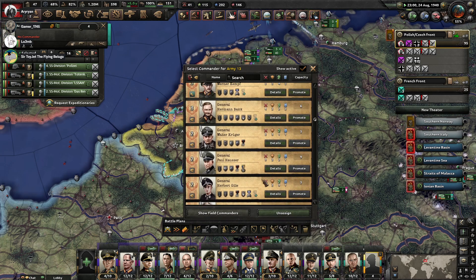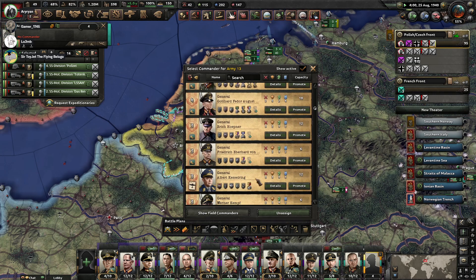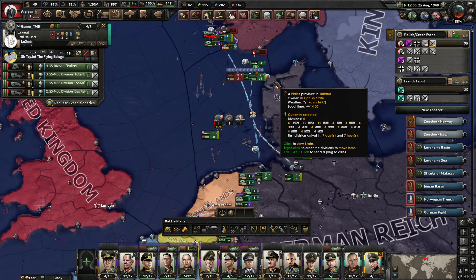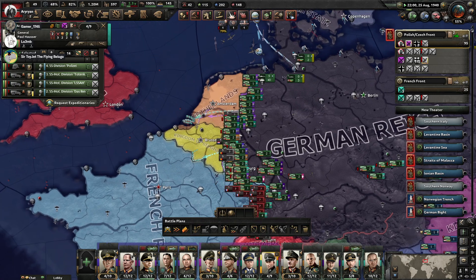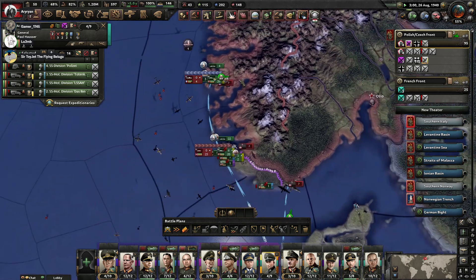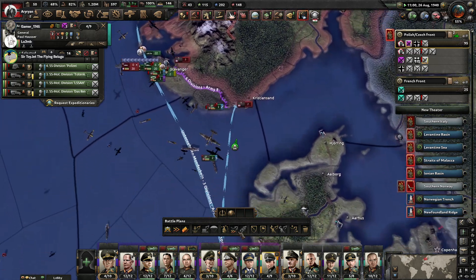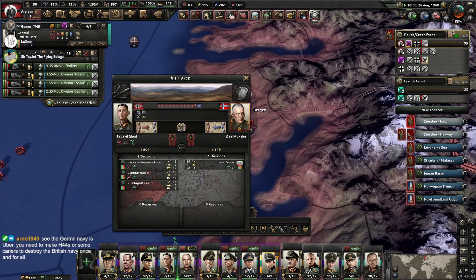I don't count battlecruisers as battleships — but they're basically battleships, except they don't have any armor. They have nine carriers? They have nine fucking carriers. I am genuinely terrified. Because of that battle, half our navy is in repair and the other half is busy supporting the invasion.